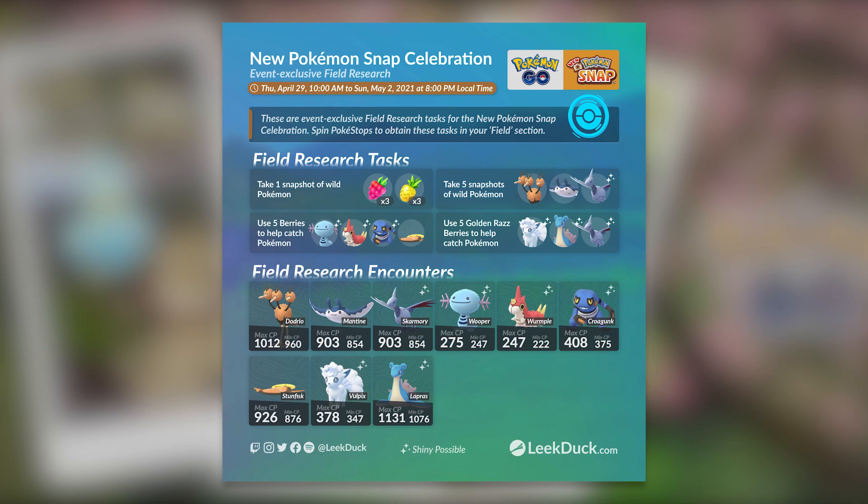If you get the task to take five snapshots of wild Pokémon, you could potentially get a Dodrio, a Mantine, or a Skarmory — all very powerful Pokémon in the Go Battle League. And finally, you could potentially get a task that asks you to use five Golden Raspberries, which could net you an Alolan Vulpix, Lapras, or Skarmory.